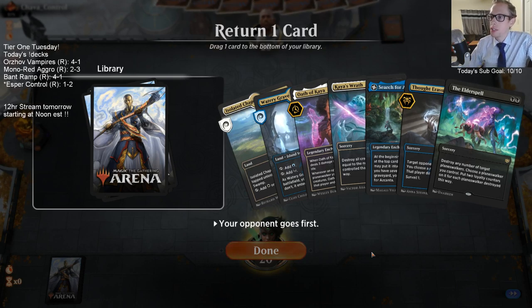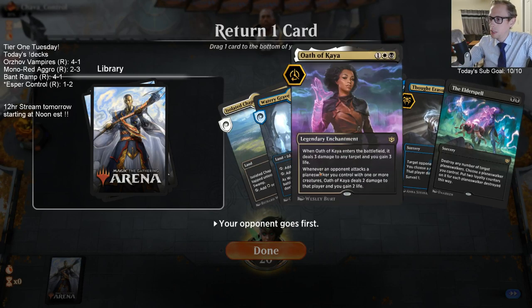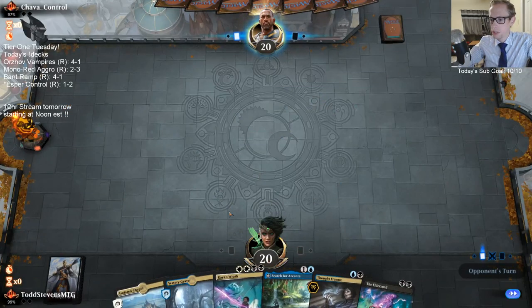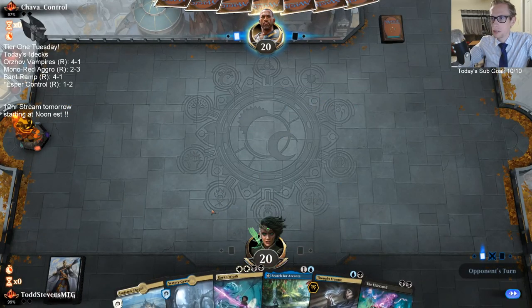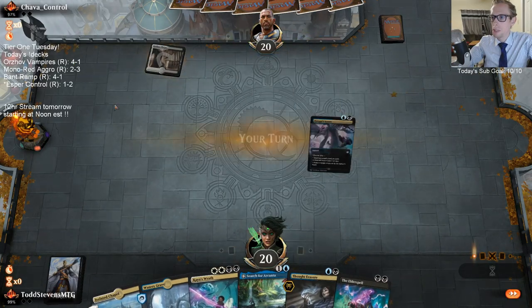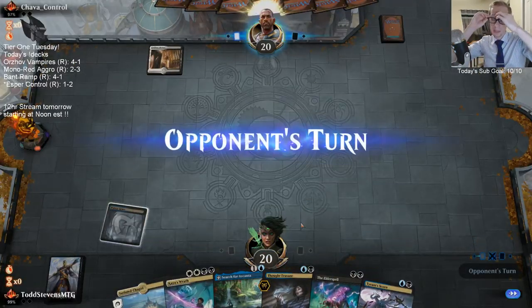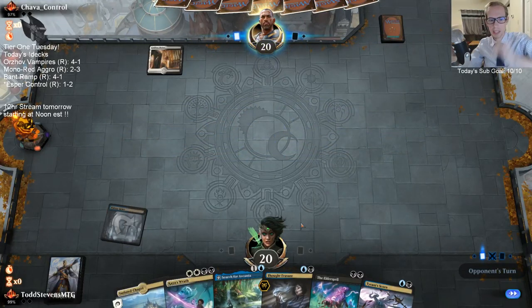I want Thought Erasure, Ascanta, and Kaya's Wrath, and then it's either Elder Spell or Oath of Kaya — I'm going to keep Elder Spell since we have Kaya's Wrath for creatures. I saw our opponent's name is Control also, so that probably means they're playing Planeswalkers. Looks like an Esper mirror here.